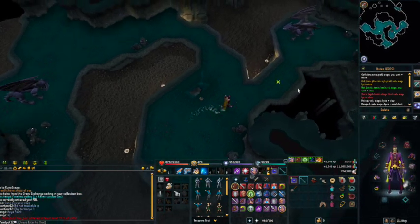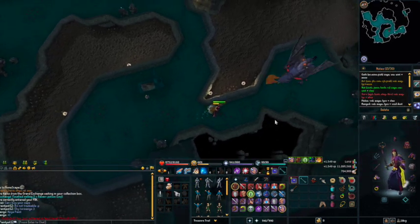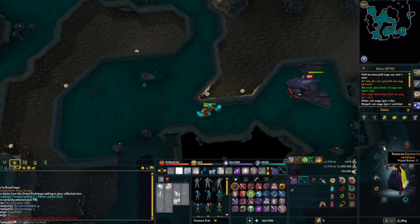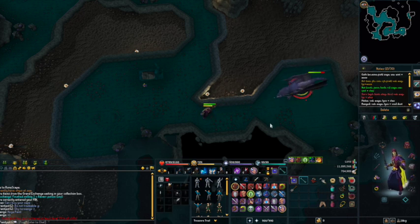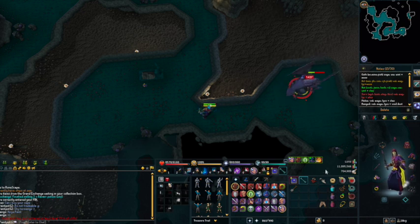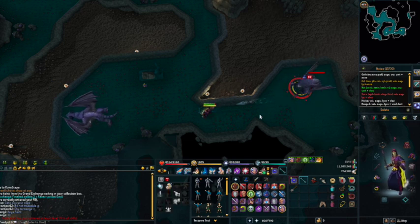You may be wondering why my prayer isn't going down. Every time I kill one of the dragons, the effect of the Demon Horn Necklace and Bone Crusher kicks in — the Bone Crusher automatically buries the dragon bones and restores prayer points due to the Demon Horn Necklace. Depending on what type of bones you use the Bone Crusher for or manually bury, it restores more prayer points. That's the reason I only bring one Super Restore Flask, because you can last a lot longer using the combination of the necklace and the Bone Crusher.